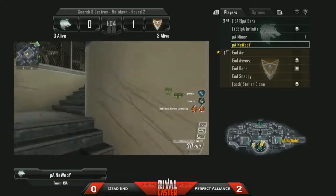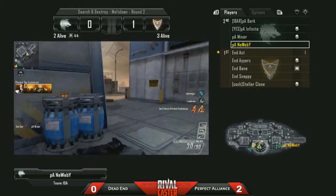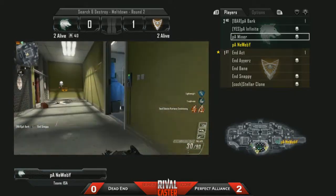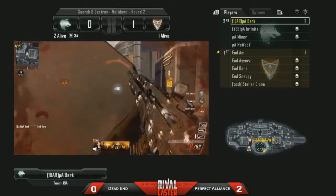It's a 3v3 situation again. There's that coach coming into play. Good plays there from Stellar Clone, the coach. This one is going to be evened up into a 2v2 situation. Good shots there from Bark with that B3-2R, pushing shots into Bane. Good kill from Bark.